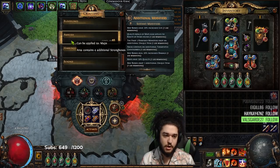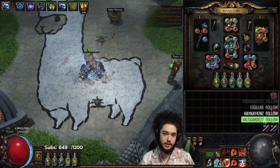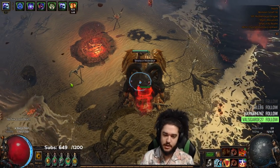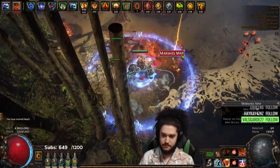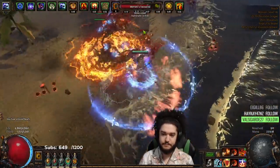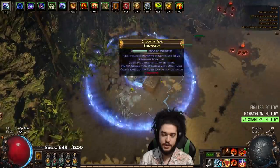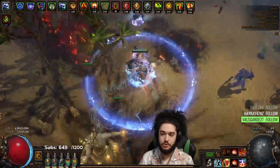I could definitely be min-maxing and optimizing this a lot more, but for now I'm just putting ambush boxes because it helps with returns. I'm running Legion, Expedition, and more maps just to kind of force the favored maps I want. The map scarab doesn't really need to be used at all. I'm also running Searing Exarch altars now mainly just to get a little bit of currency to roll some of my gear with better rolls.